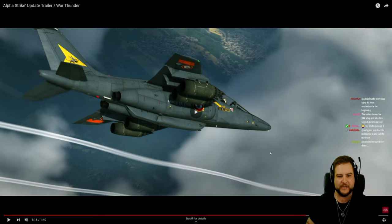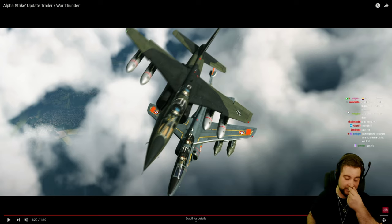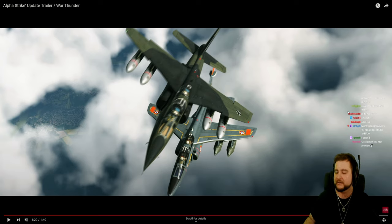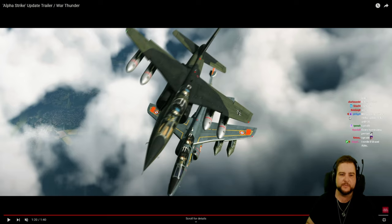There is the French Alpha Jet and then also the German one. The Alpha Jet is one of those aircraft used by so many different countries and for so many different reasons, so you'll have a bunch of different ones in different tech trees and they'll all have slightly different armaments, just like they've done with many other vehicles before.